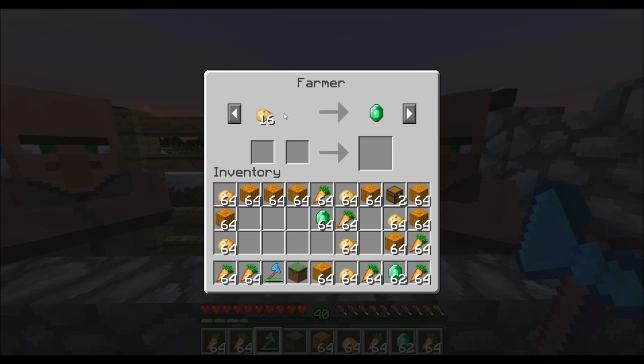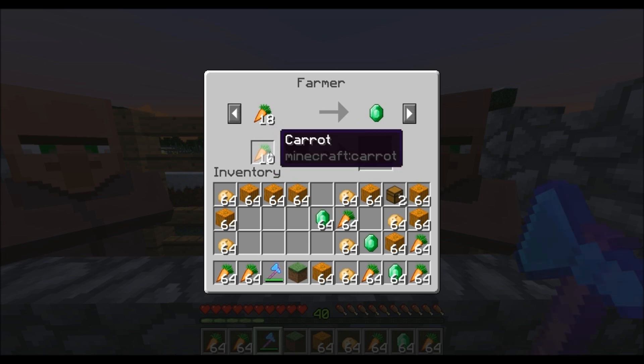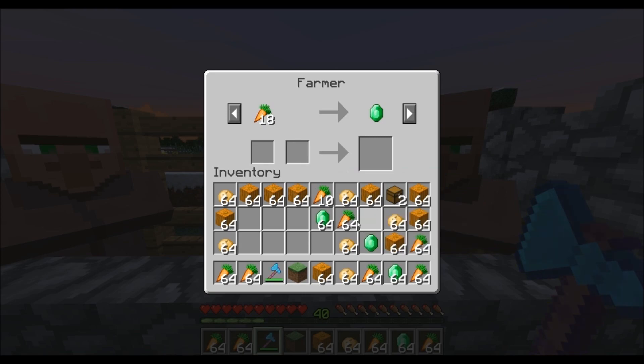This is why it's kind of fail-safe — this has the divisor of 64, so 16 potatoes. But with carrots, if I do the same thing here, shift click, and now there's carrots left in here. So the way it resets to the original state is by shift clicking here, which puts it back in your inventory.